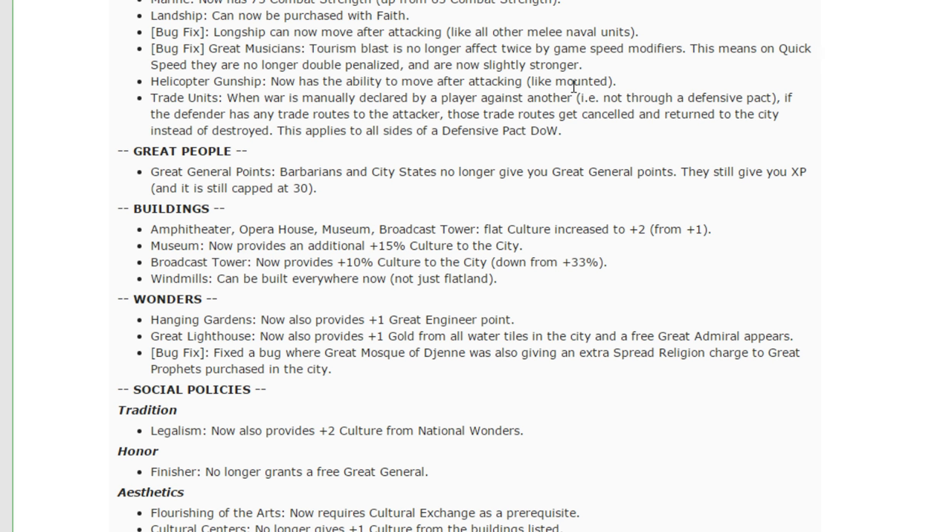Trade units — when war is manually declared by a player against another (not through a defensive pact), if the defender has any trade routes to the attacker, those trade routes get canceled and returned to the city instead of destroyed. This is good. This makes it so players wanting to run external trade routes for gold are able to do that without those routes getting instantly pillaged as a means to deny them that strategy. This means if someone sends you a trade route, you can't just screw that player whenever you want — they will get that trade route back if you declare war. It allows a little more diversity of strategy, which I like.